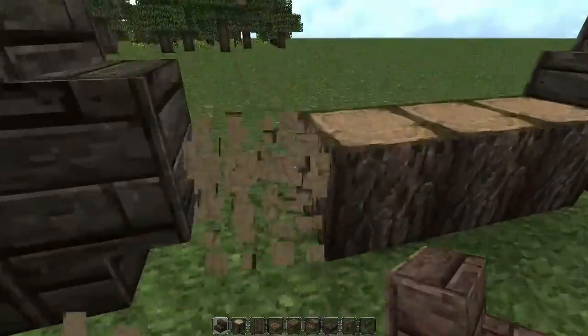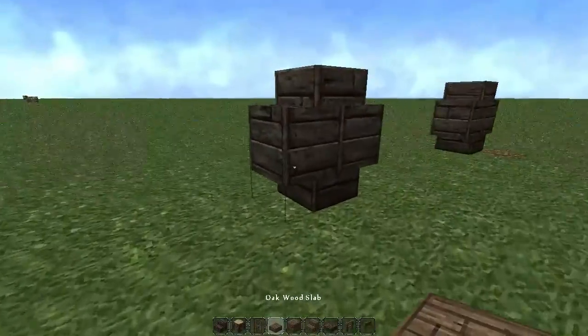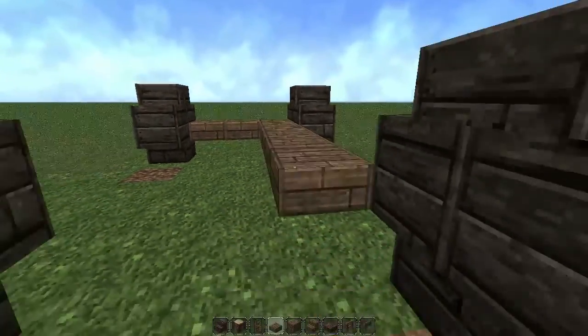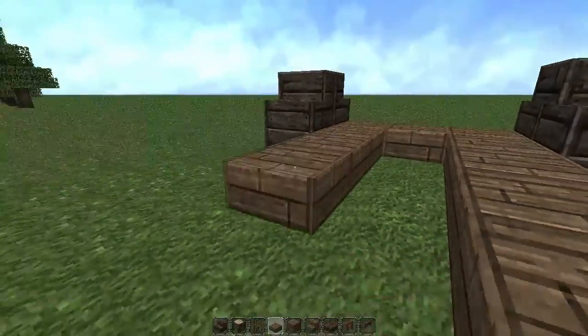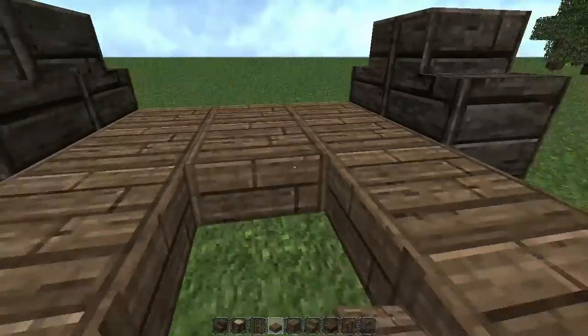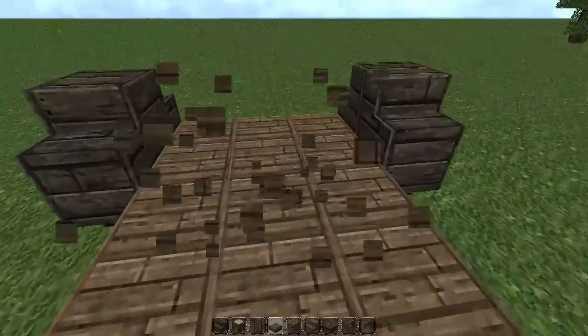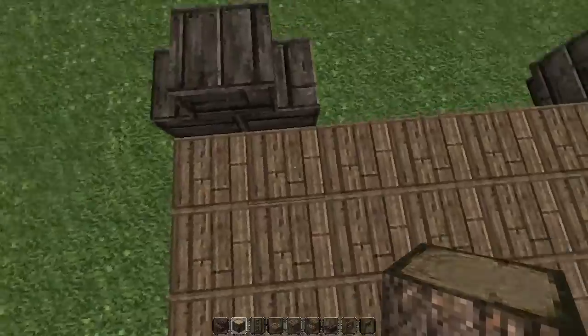Now that we have the wheels for our caravan, the next thing we're going to do is lay down the foundation. I'm using oak slabs for that, so we're going to quickly lay those down.